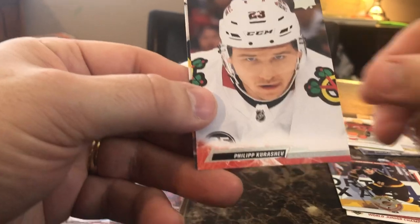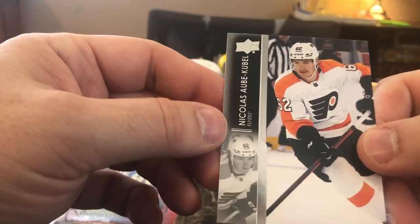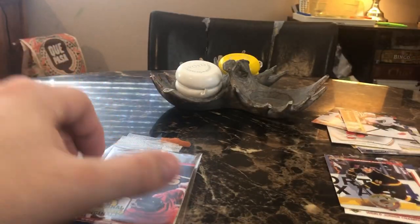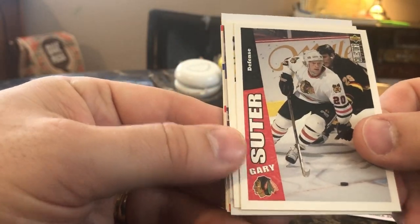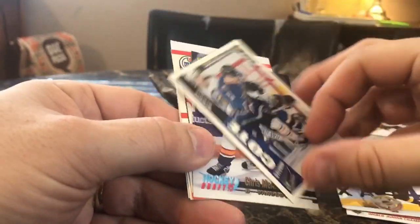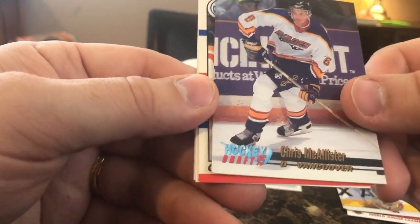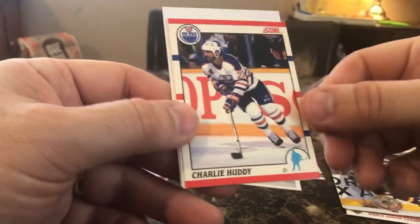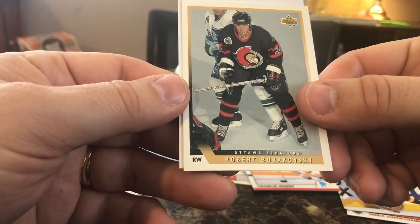We got a Filip Kureshev and a Nicholas Aube-Kubel of the Philadelphia Flyers. Let's get into the 90s. We got a Gary Suter, a Sylvain Cote, a Chris McAllister Hockey Draft 1995, a Charlie Huddy — look at that, Charlie Huddy — and a Robert Barofsky.